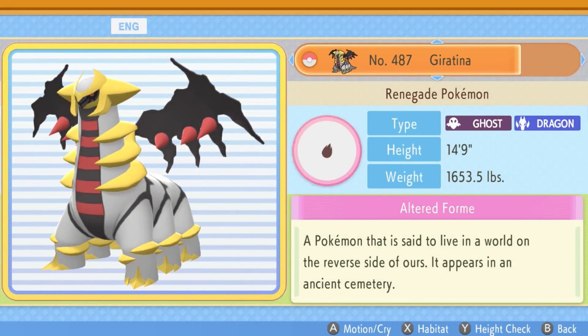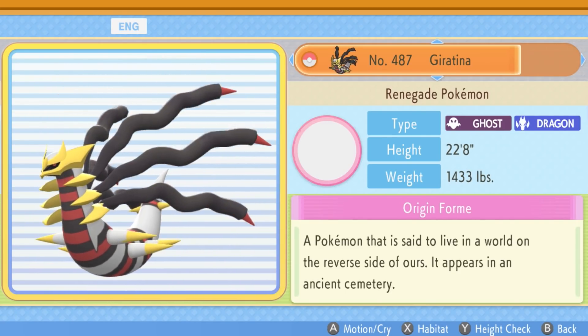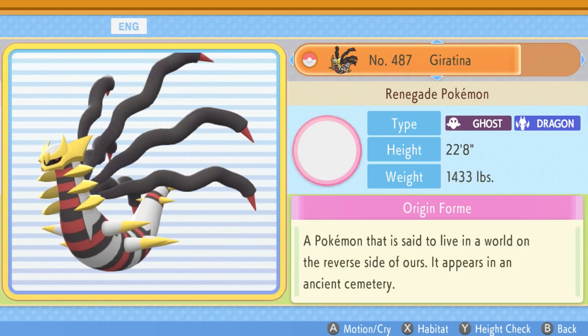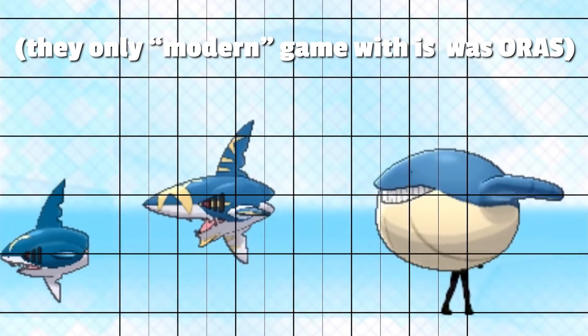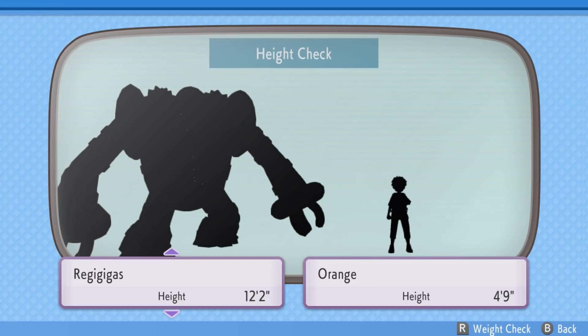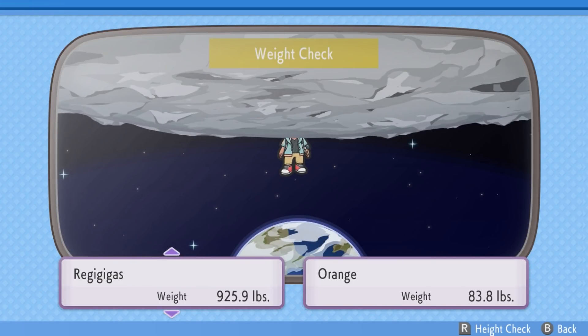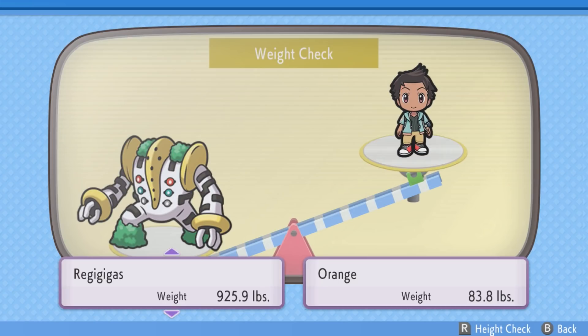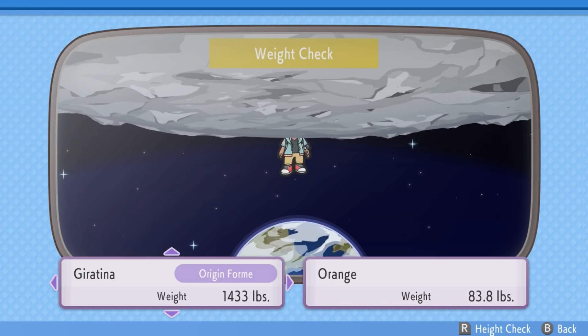Let's check it out in the Pokedex. We've got the Renegade Pokemon. If we hit left or right, you can actually see the different forms — Altered form and Origin form. One thing I haven't done yet in this game is the height check. It's a feature that was in the Pokedex back in Ruby, Sapphire, Diamond and Pearl, but they got rid of it starting from Pokemon Black and White or X and Y. You can't do the height check or weight check in modern Pokemon games. Regigigas seems pretty hefty, actually. If you hit the R button, our character gets launched into the sky. Giratina was actually heavier than Regigigas somehow, even though it's like a ghost. 1,400 pounds will have us pinned right into the moon.